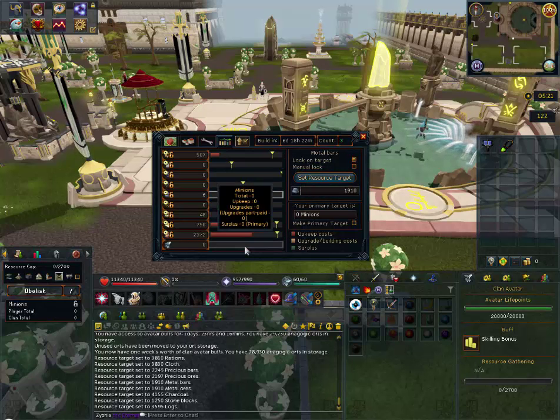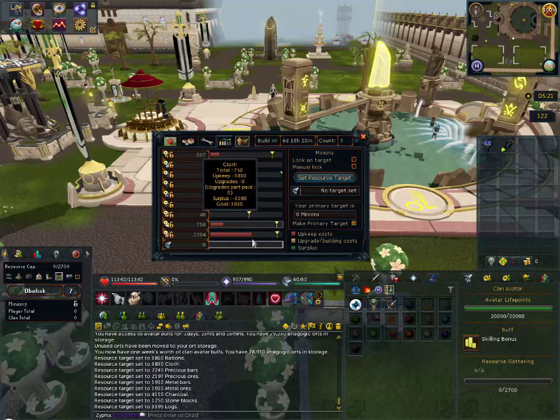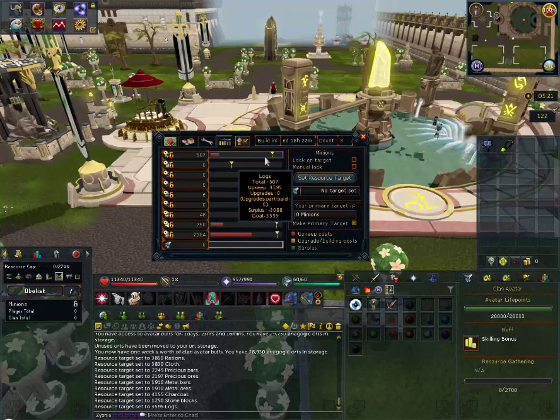Always leave summoning totally unlocked, and set it as your primary target also, because you want everyone to get as many summoning points as possible. Free summoning here is amazing. That's the back end of administrating a clan's resource goals for a clan's citadel.